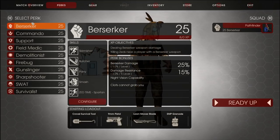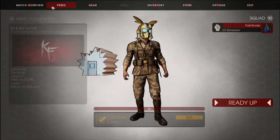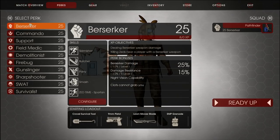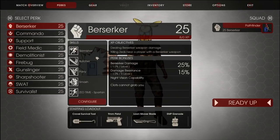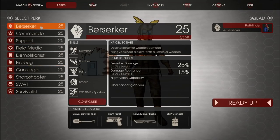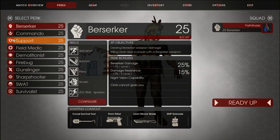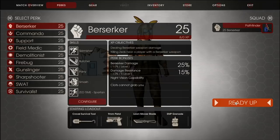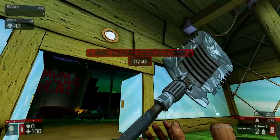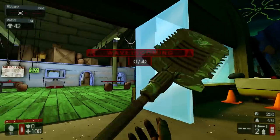And on top of that, I'm going to be switching each perk up. Since I'm playing short today, I'm going to be switching from the Berserker to the Support. So I'm just going to be playing Berserker, Support, Demo, Gunslinger, and SWAT. So without further ado, let's go. And here we go — Bikini Atoll with mini-bosses.